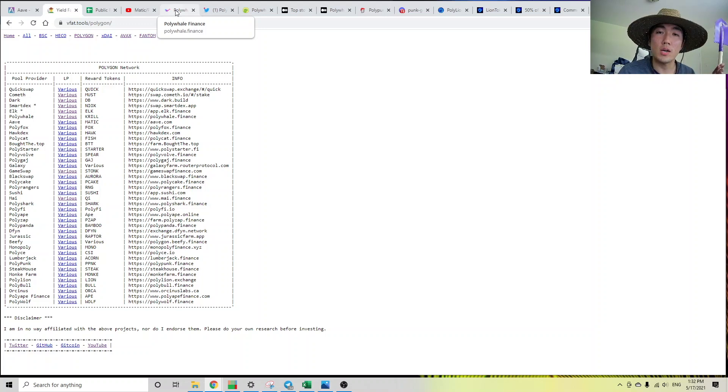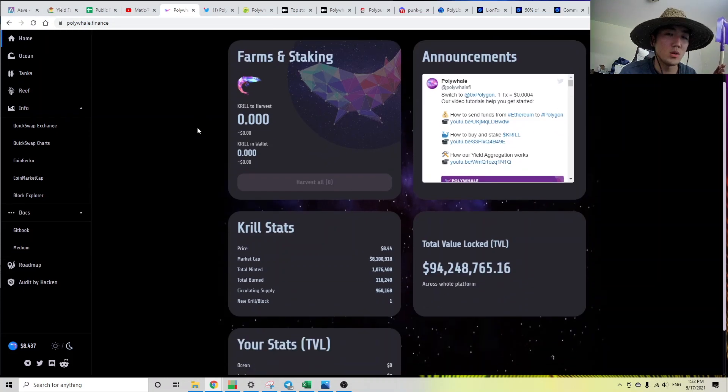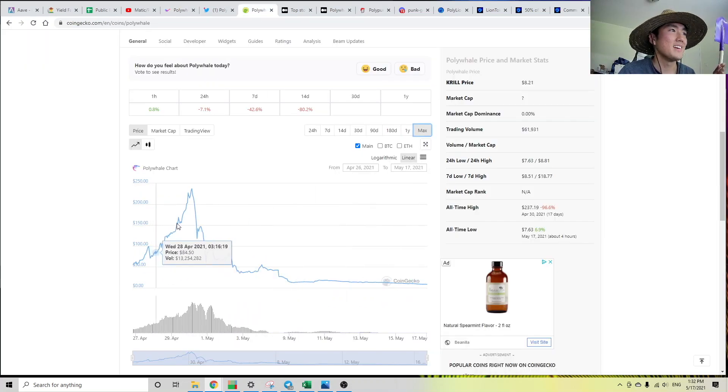First of all, I'm going to go over a good farm, which is Polywheel. This was their very first yield farm launched on the Polygon network. At its peak, their TVL was roughly $200 million. It's gone down a little bit, but it's still the largest, even though the price of the Quirrell token has gone absolutely to zero. I got in — this was my very first yield farm — so I got a taste of what yield farming is, and I learned through all the price volatility how yield farms worked. And this was actually a pretty sustainable farm.